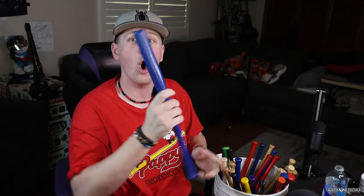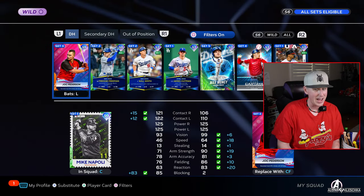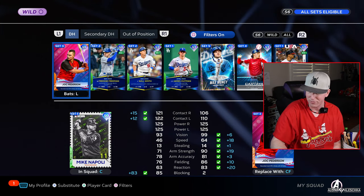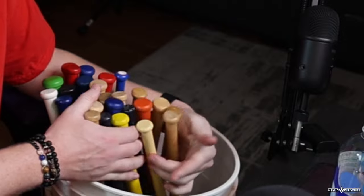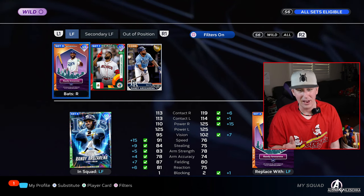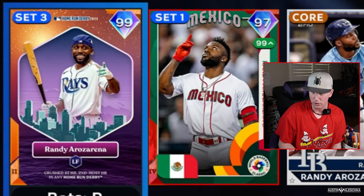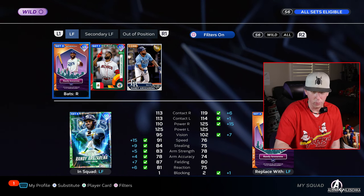Now designated hitter — we could get our best card right here because you can put anybody in the DH role. We just have to get a really good team. Let's mix them up. It is the Dodgers! I'm making sure that every time we pull a bat I'm selecting that team's cards. This Joc Pederson card was from the Home Run Derby in 2015 when he was on the Dodgers — we are gonna rock with Joc. Now the outfield starting with left field — we get Tampa Bay. The only Tampa Bay left fielder I have is Randy Arozarena. We'll go with Finest Randy.